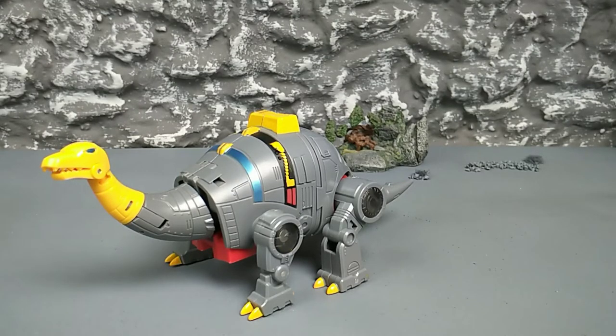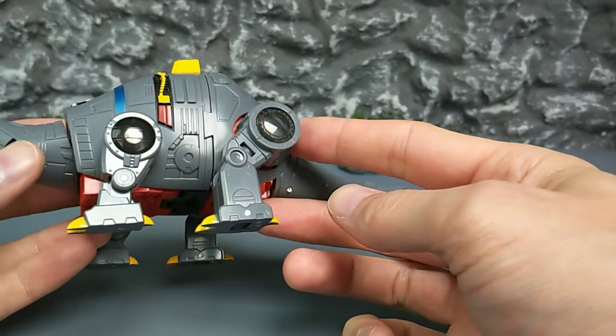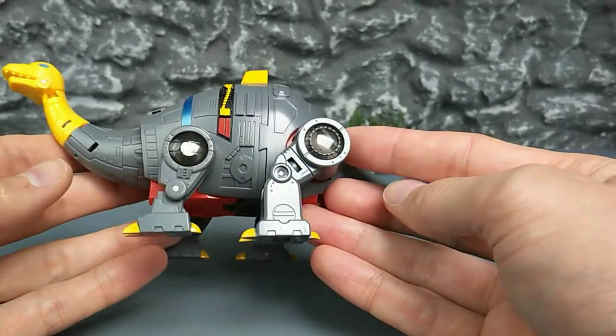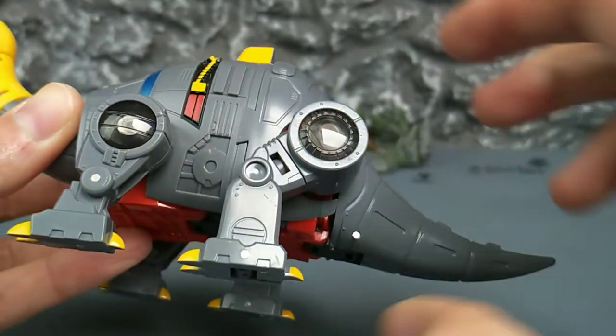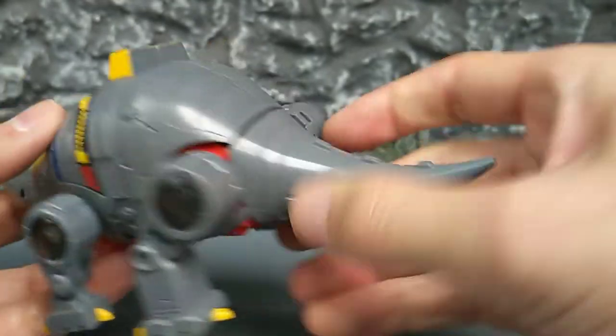I have to admit that I do not like transforming this figure very much. I usually keep him around in robot mode. The reason for it is — and I'm not sure whether the DX9 version suffers the same things — but things get in the way during transformation. It's not easy and you have to maneuver and manipulate things a bit, and whenever that happens you risk breaking stuff, which you don't want to. One thing I forgot to point out just now was that these bits are translucent, which is pretty nice and adds to the aesthetic of dino mode.